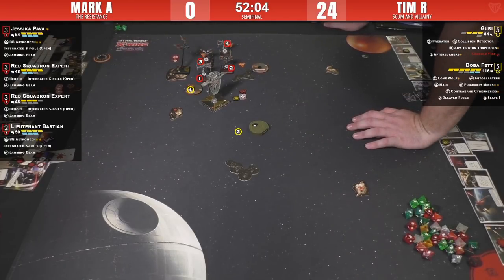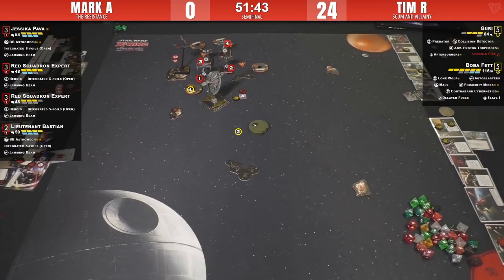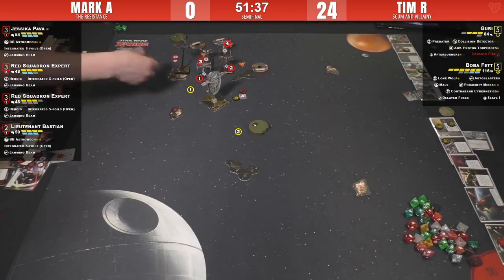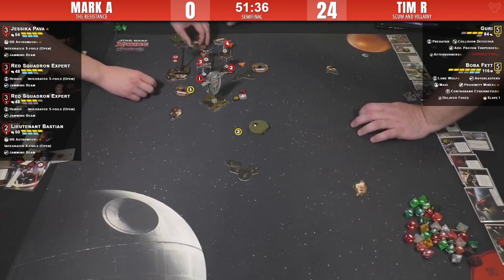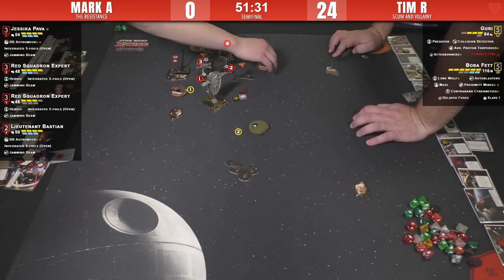If Guri blocks onto number three, you get a range-one shot and Guri will be on a rock, so she can't ignore the effects anymore. Then wherever Boba Fett goes, it'll be in this area — making sure Bastion has a shot on Boba Fett.